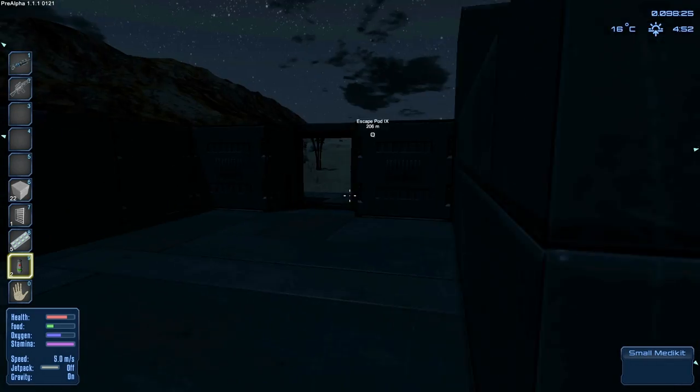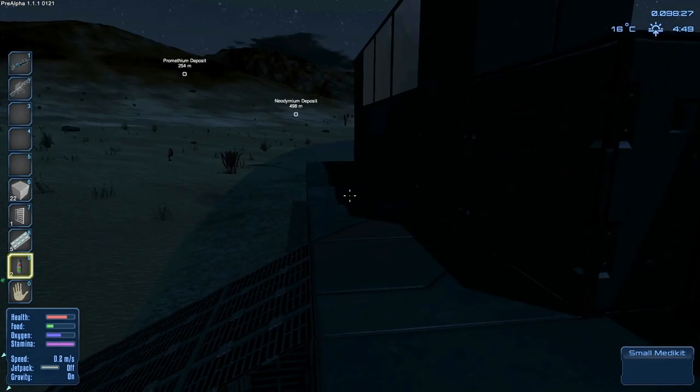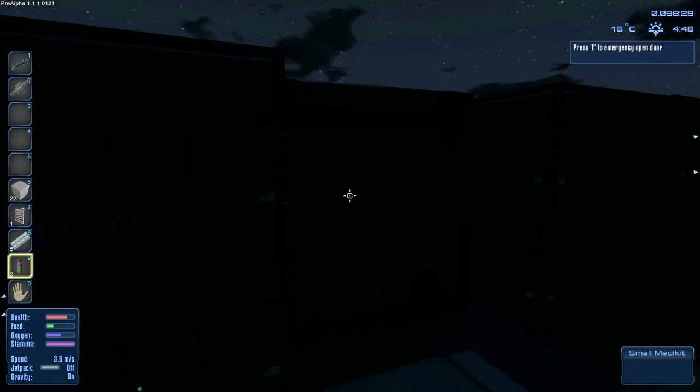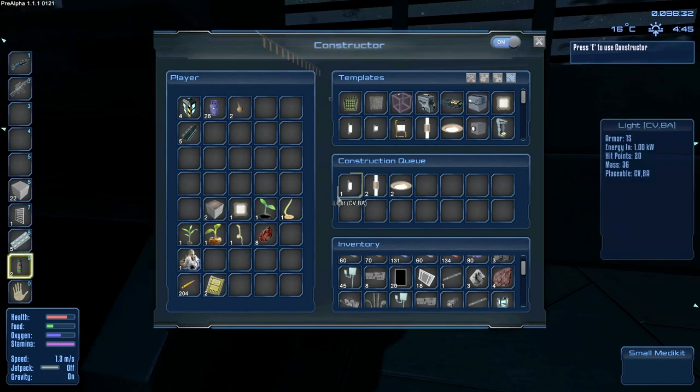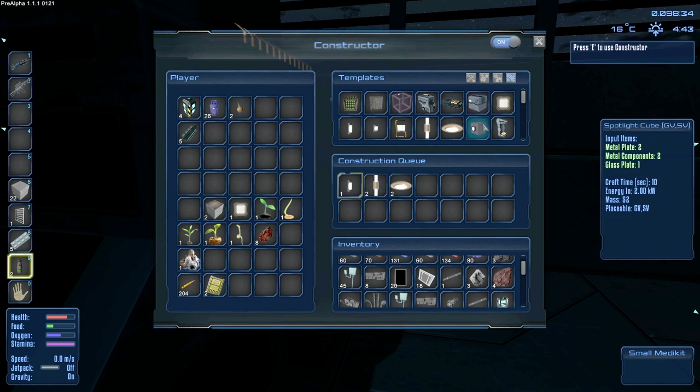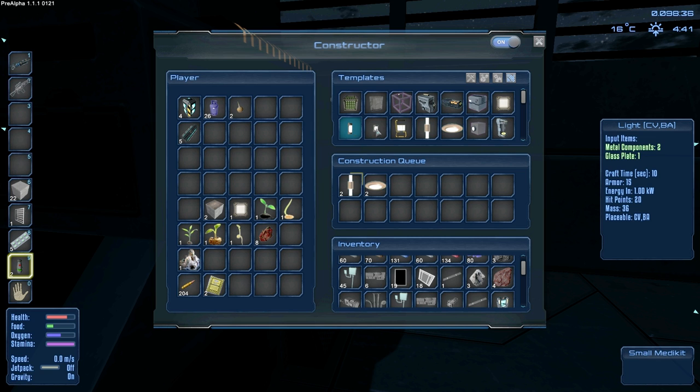And my door should be doing its thing. There we go — now we have an automatic door. And I know this is very dark for you guys, I'm very sorry. Let me go craft the lights. So we've got these lights right here, just regular lights.